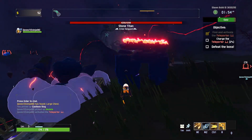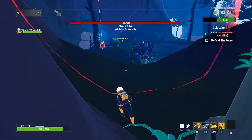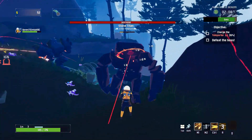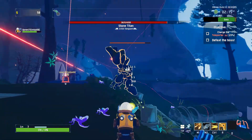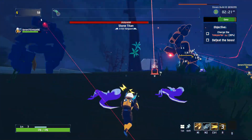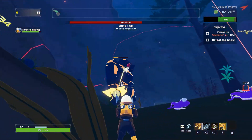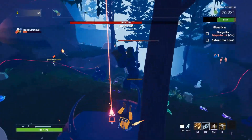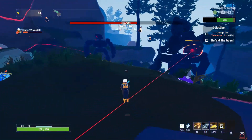I only have a couple items, so keep that in mind. 52. That's an equipment barrel. I'm going to run away since I'm very low health. I just face Stink Laser.